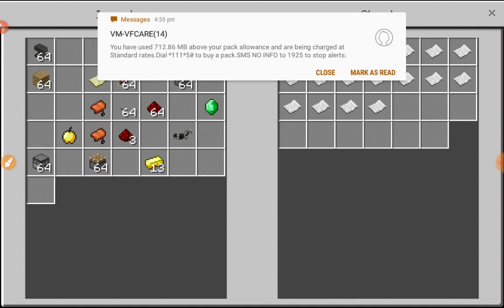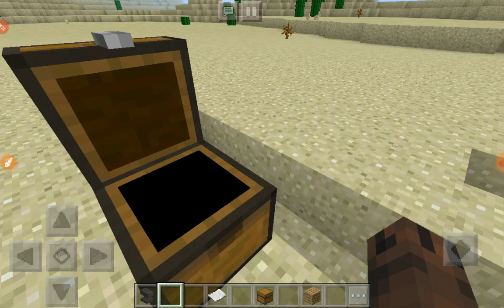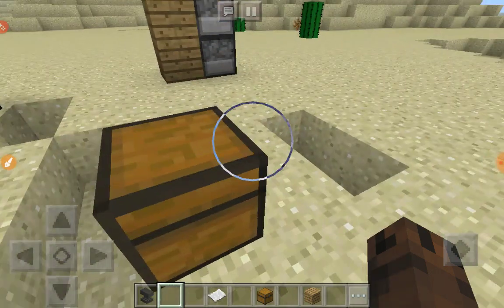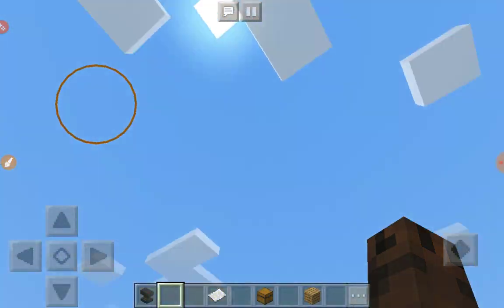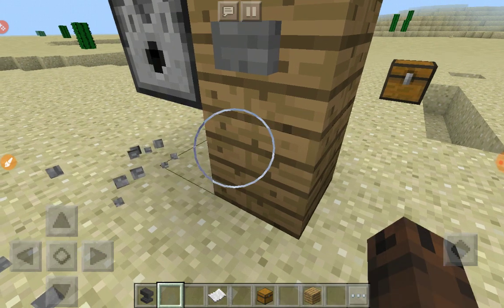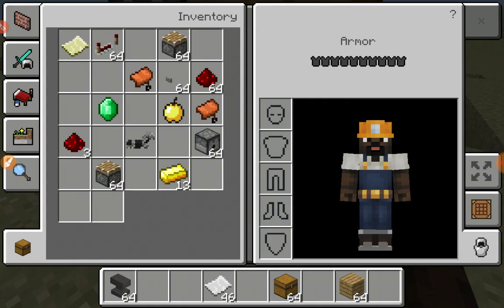I'm gonna get all these papers out and show you some of them. This is the WT show, reaction video, live stream — all these things I can do. I need to put all of them in this dispenser, and currently we're in Minecraft.